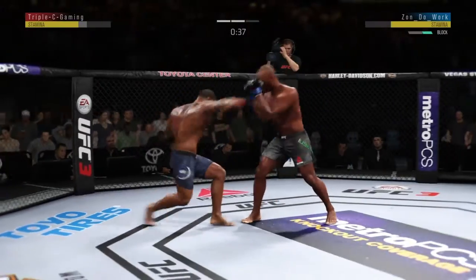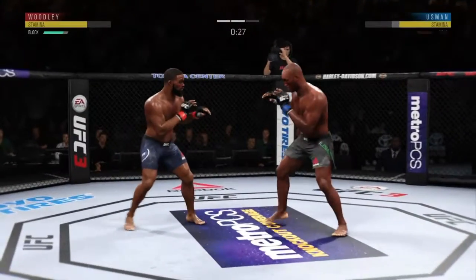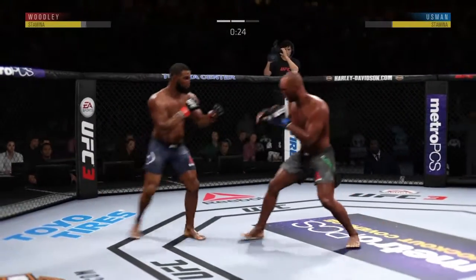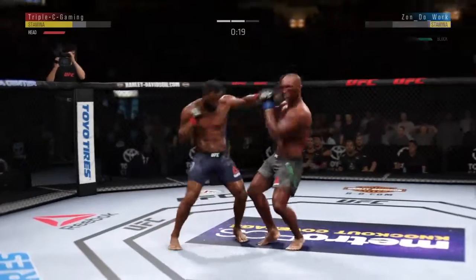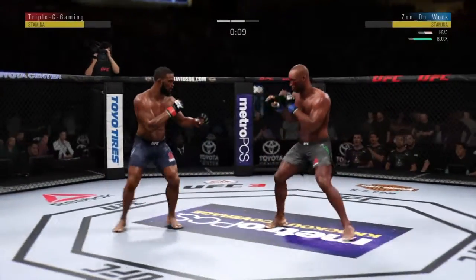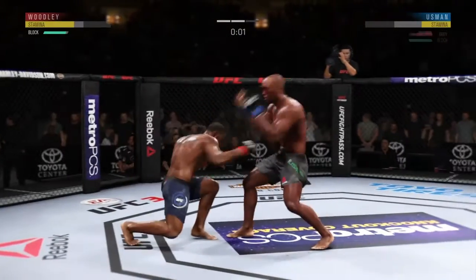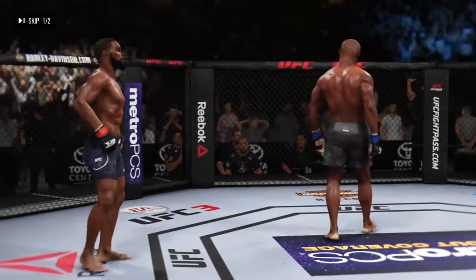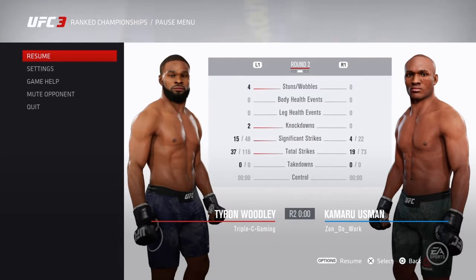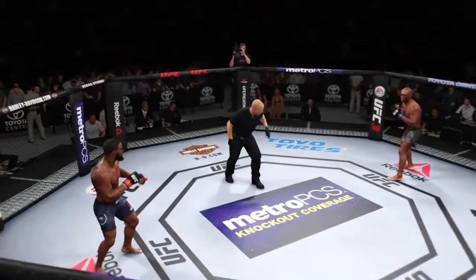He picked his strikes well, used feints, used good head movement too. With 30 seconds to go in the round, I was timing him waiting to land that uppercut but he gets out the way. Every time I rock him and go for it he ends up moving his head out the way. I tried to land that overhand at the end but my jab interrupted it - one of the very few times the jab interrupts the overhand. You have to interrupt that very early in the animation because there are times you hit people with the jab and their overhand still comes crashing down.